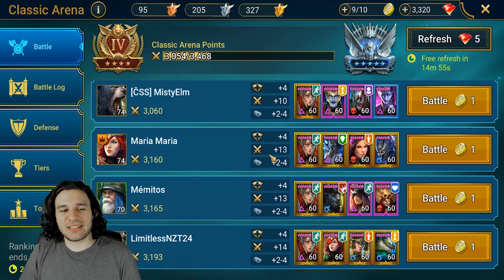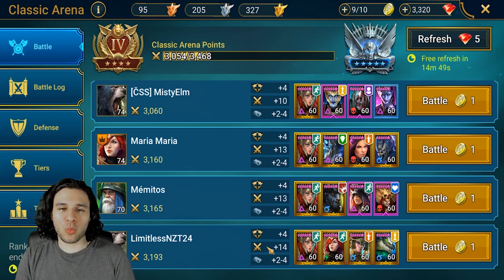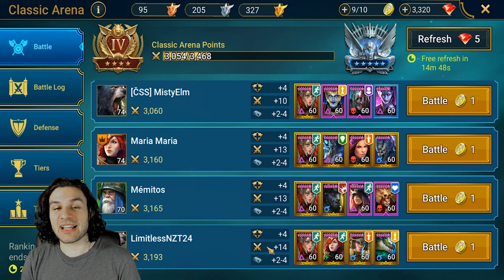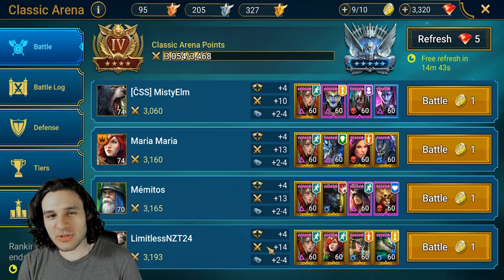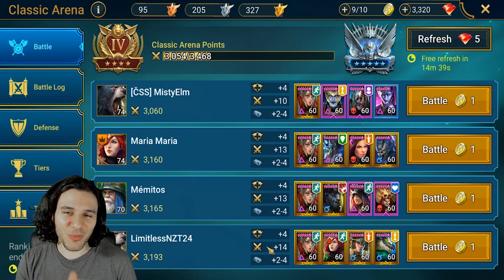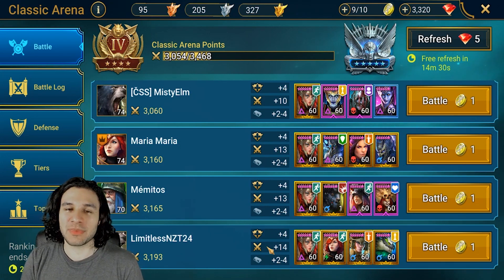The first thing you have to look at is a team like this one on the bottom here and ask what makes this team work. You have an Arbiter, a Lissandra that's probably going to go first, Defense Down and Weakened, and your nuke champion which is going to be Trunda. That's pretty much self-explanatory and that's kind of how the way things work. So I said, what if we did something a little bit different — what can I do to counter a team like that?